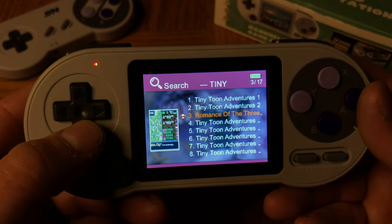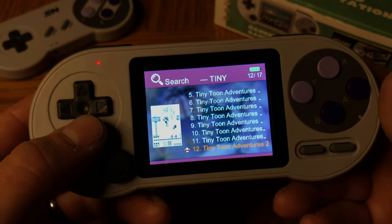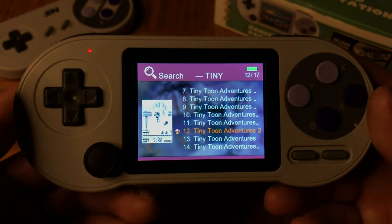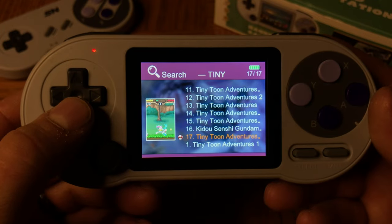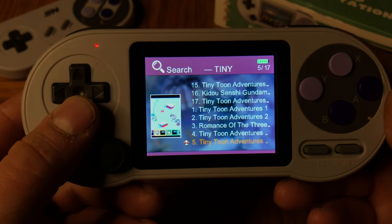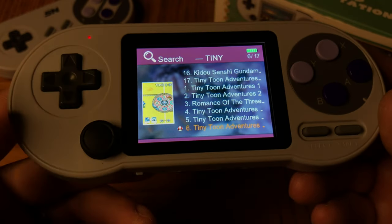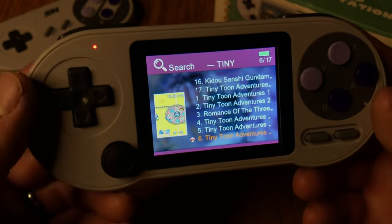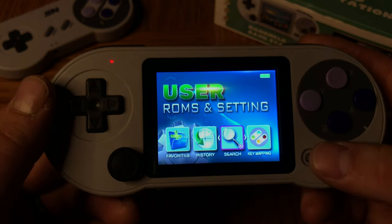When you search, you get a ton of Tiny Toon Adventures games listed, but again you don't really know what system they're from other than Game Boy, just because of the black-and-white thumbnail. Some will have higher-end graphics, but it's just kind of hard to pick out which game is what, especially when the game has a longer name with a subtitle you don't get to see. Not a big deal, but just something I wanted to bring up.